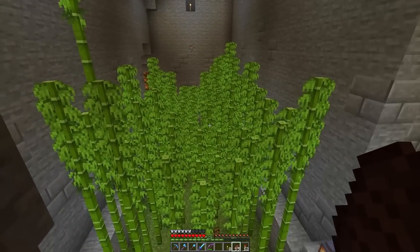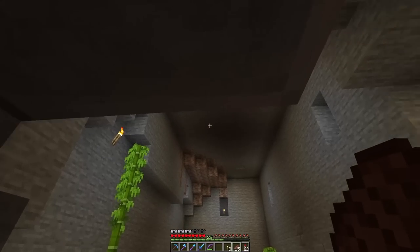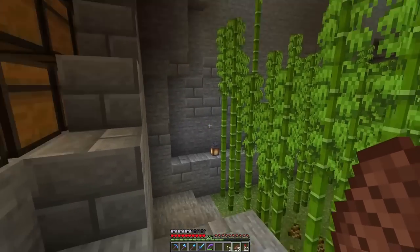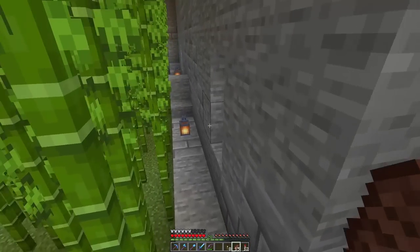Well, I say a little - it's kind of a bamboo farm, I don't think there's anything little about it. It's just a room at maximum height bamboo growth, and I'll just manually harvest it. I don't need to build one of those redstone flying machines that knocks them down - I'll just do it manually, it only takes about three or four minutes.